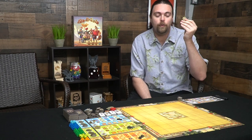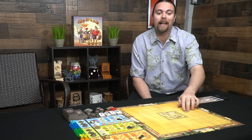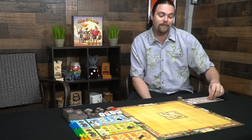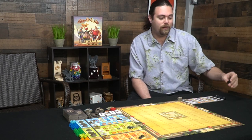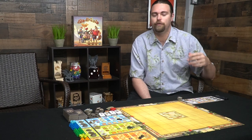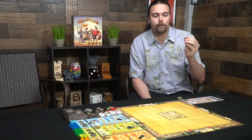You'll also get a token you try to protect and keep from reaching the middle of the board, because if it gets there someone else wins. You'll also get your characters — I imagine they'll be miniatures but in this prototype they're standy characters in four different colors: blue, green, orange, and black — along with little damage markers.